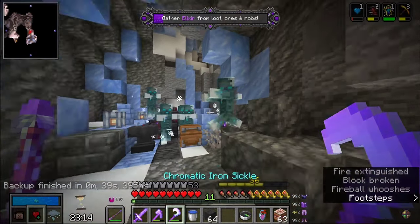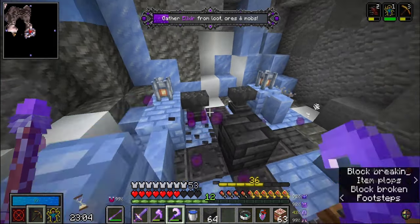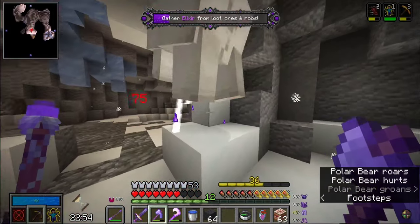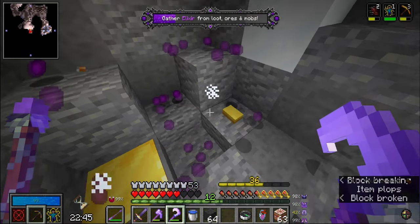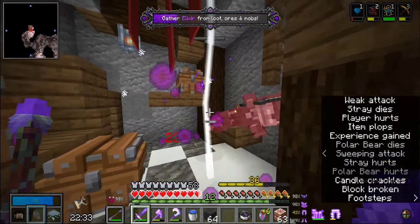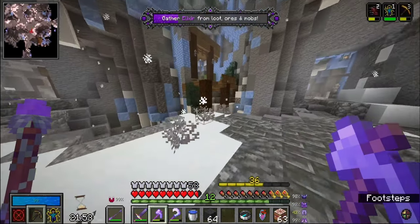We are once again static shock boys! Our mana regen is in a good place too - we're not running out of mana. I could technically get the ability power even higher because we're still two-to-four-shotting some stuff. I haven't used my sword once in here. The sword does about 40 damage but our shocks do 70. We barely have any elixir and I haven't seen a lodestone in this first room.